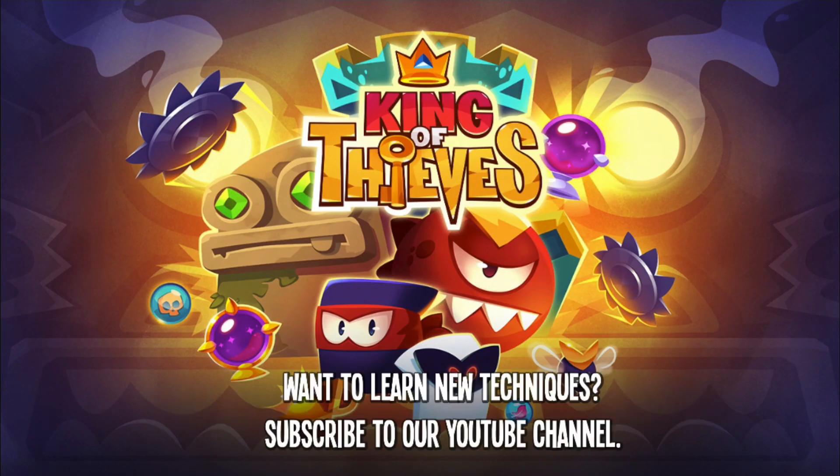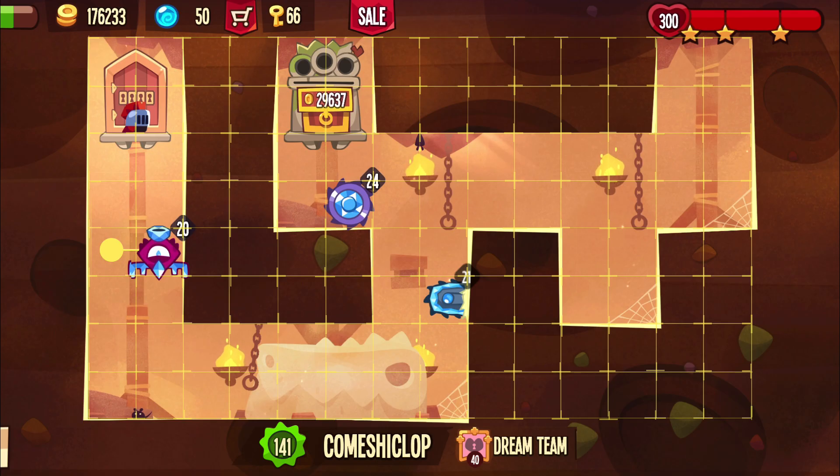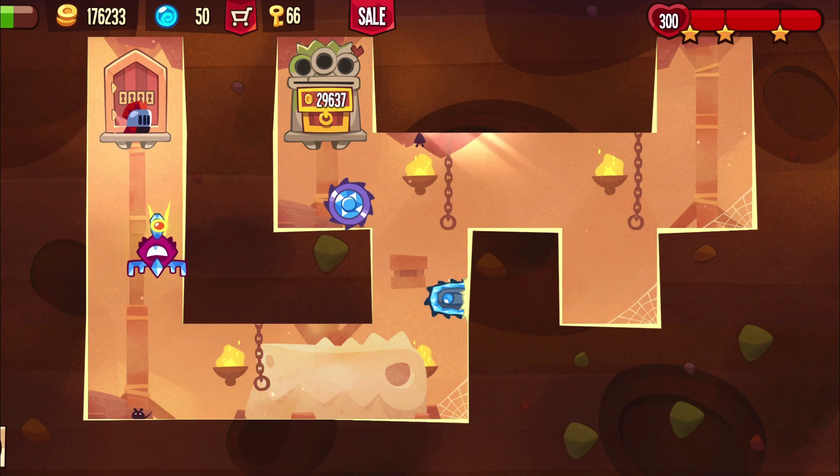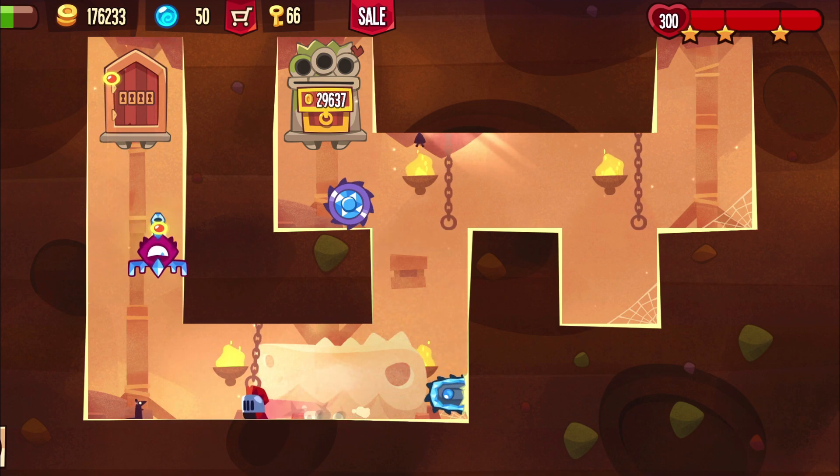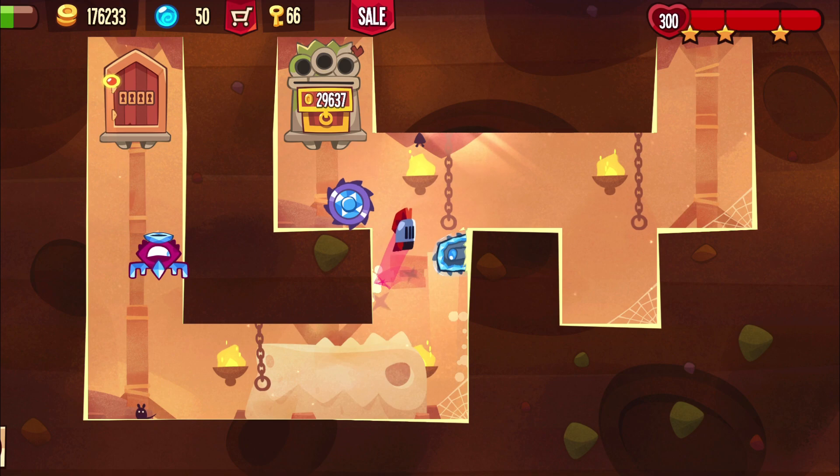Welcome back to King of Thieves everybody! Here's another viewer space. This one is by Kamshi Klopp — he's from my dream team. Basically it's just a combination of three very common traps: the Star Trap, then a perfect corner jump, and then finally a sword jump.